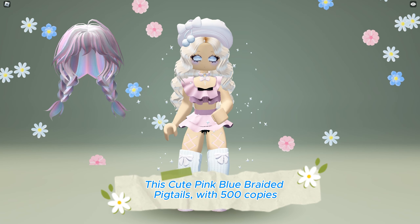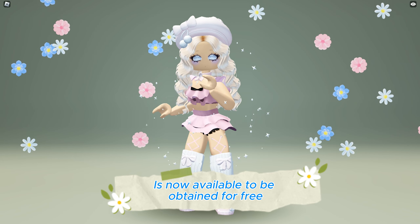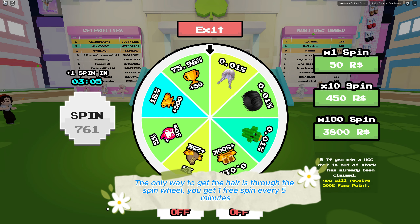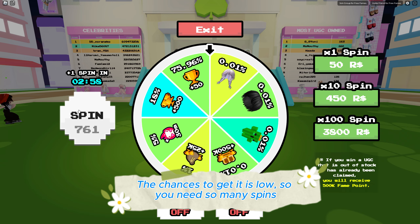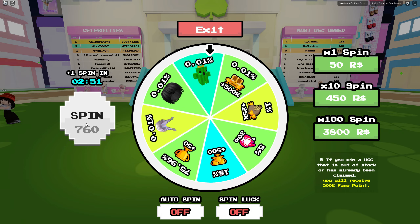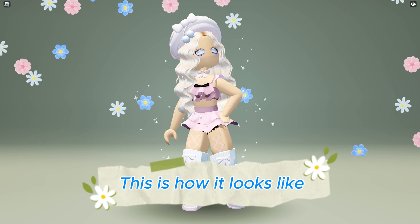This cute pink blue braided pigtails with 500 copies is now available to be obtained for free at the Dance4U GC game — game link in the description below. The only way to get the hair is through the spin wheel. You get one free spin every five minutes. The chances to get it are low, so you need many spins. This is how it looks like.